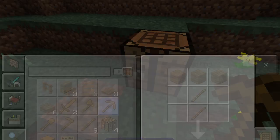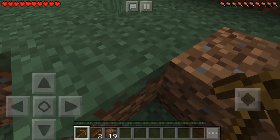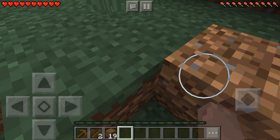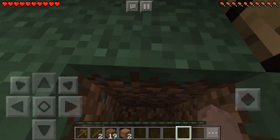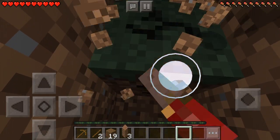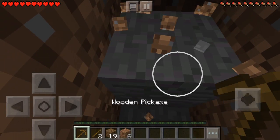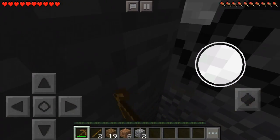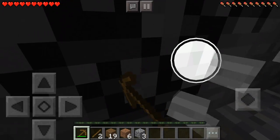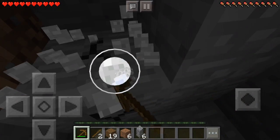So this is what I do. I first make a wooden pickaxe, then I just dig down and get stone, right into stone. Then I line up stone and make stone stuff.